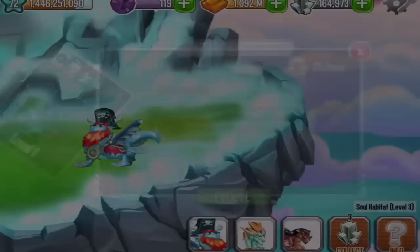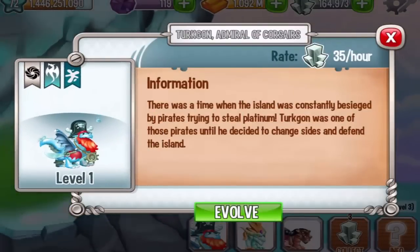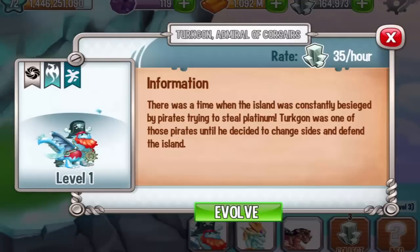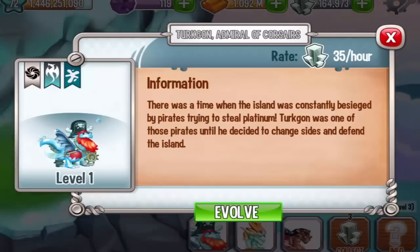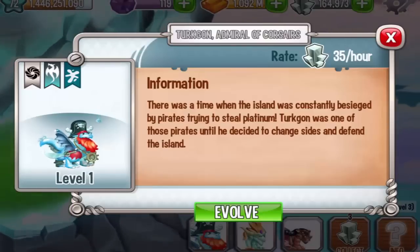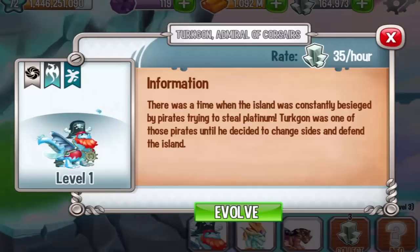This dragon at level 1 will produce 35 platinum per hour. There was a time when the island was constantly besieged by pirates trying to steal platinum. Turquogon was one of those pirates until he decided to change sides and defend the island. Why, thank you, Turquogon, for defending these islands.